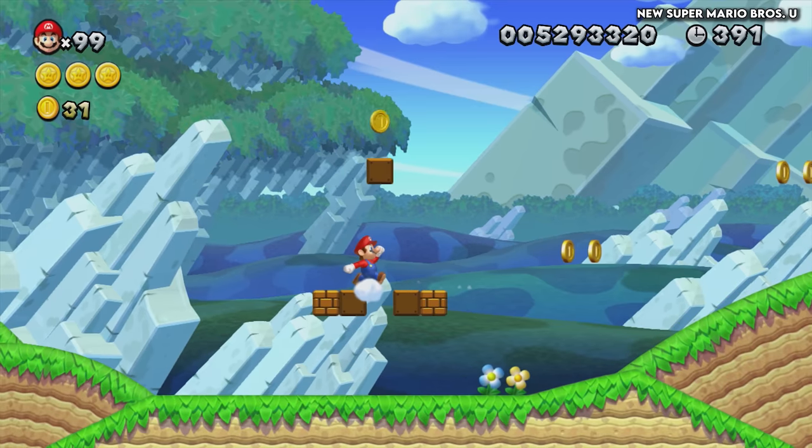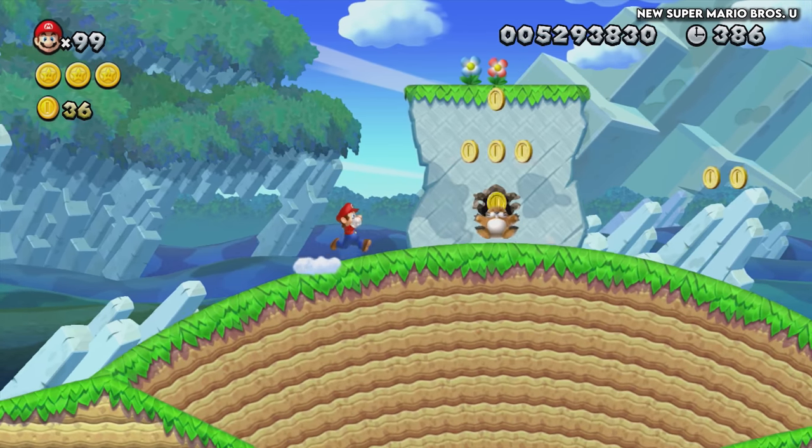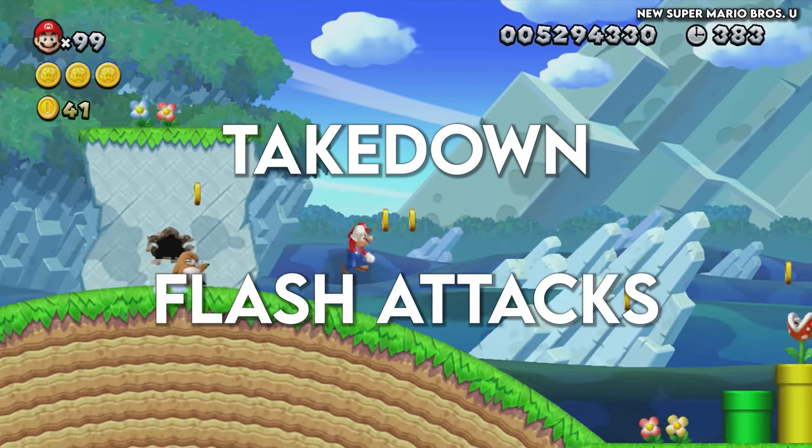However, to prevent the death of Mario, which causes a black screen, your allies can carry out two supporting behaviours: takedown and flash attacks.